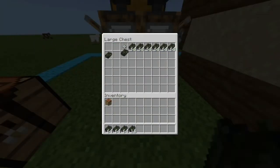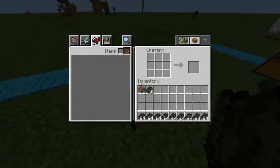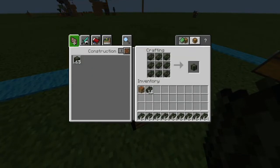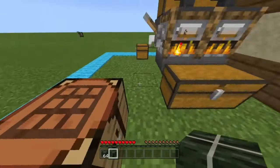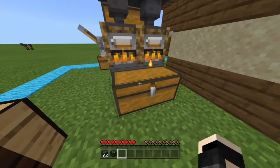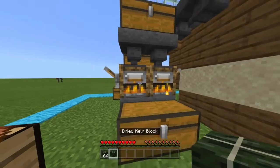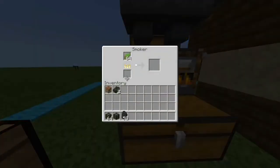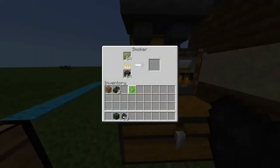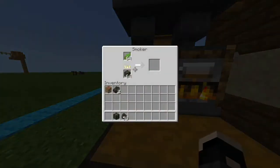I've waited until there are lots of stacks of dried kelp. To use this farm, take the dried kelp out and turn them all into dried kelp blocks — that will make sure you can reuse the farm so that you can use all the kelp to keep the farm going and to light the smelters, so that you don't have to get coal or wood. Now just open the smokers and place the dried kelp blocks inside to keep on fueling the smokers.